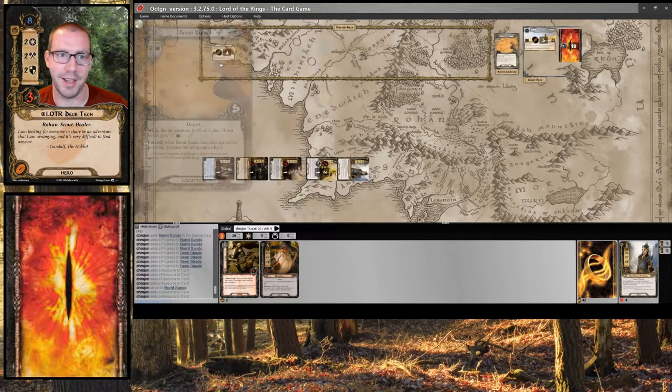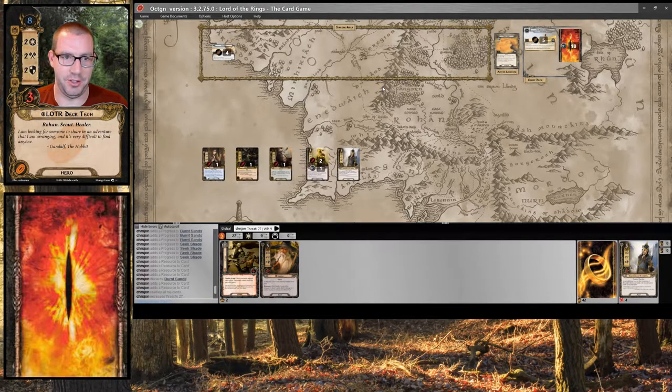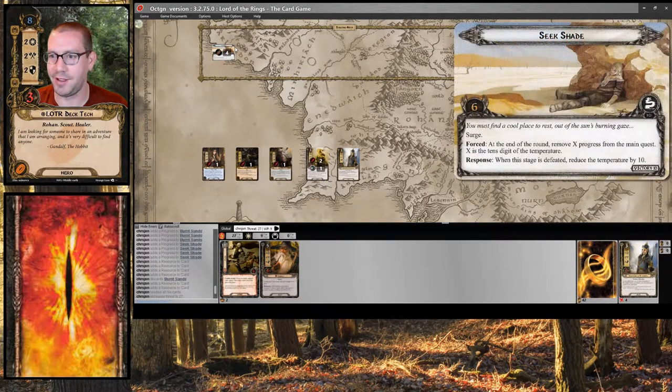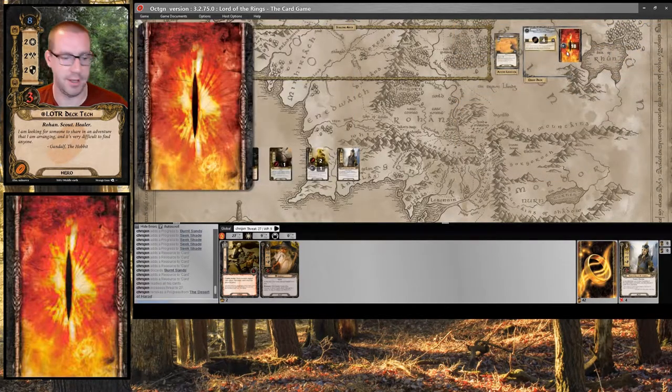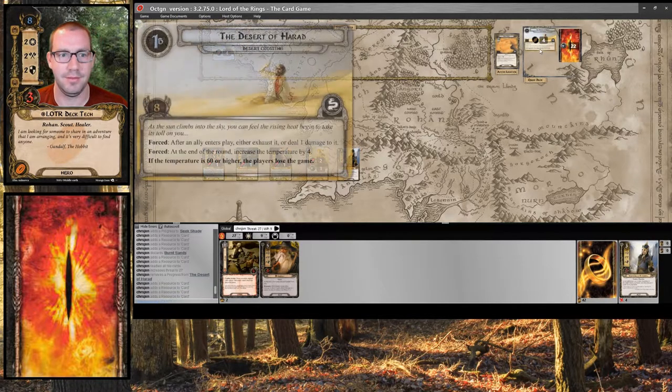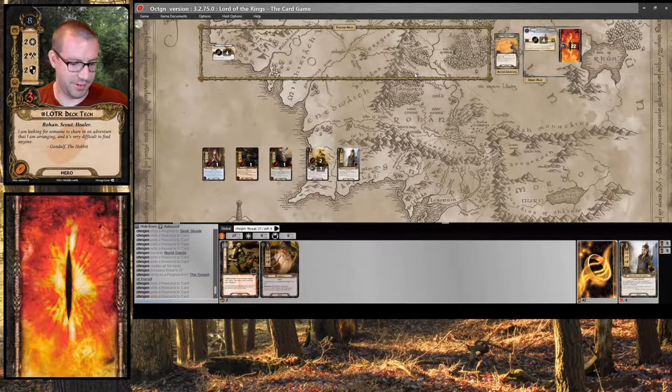I'm going to travel to another Burnt Sands, bumping my temperature up by 2. It's the end of the round. Refresh — end of round triggers happen. I'm going to remove a progress and then bump the temperature up by 4.